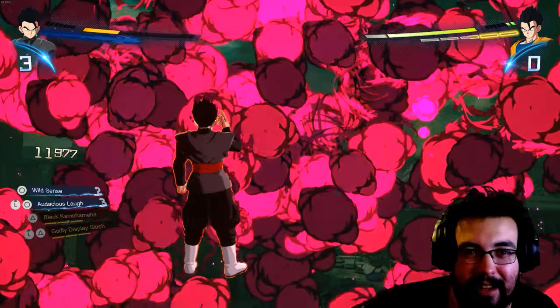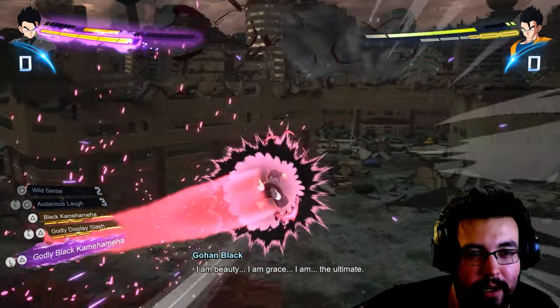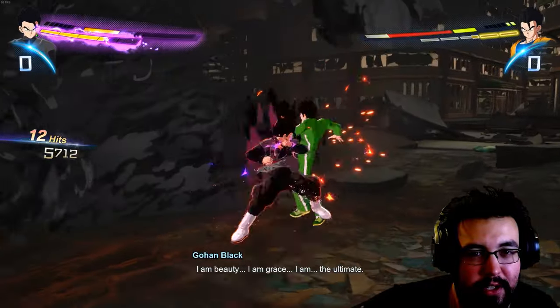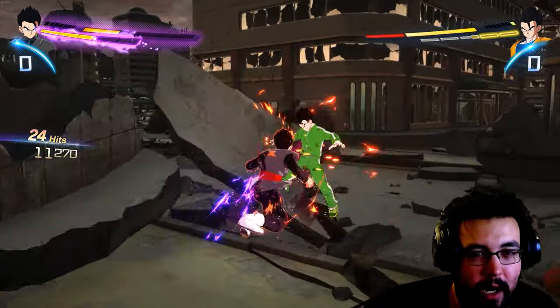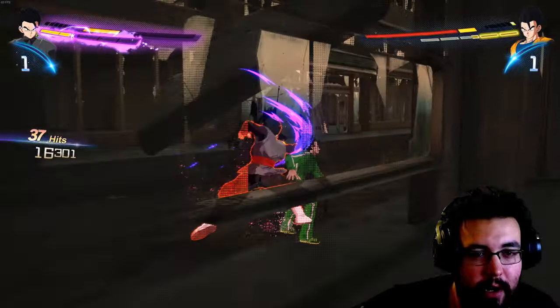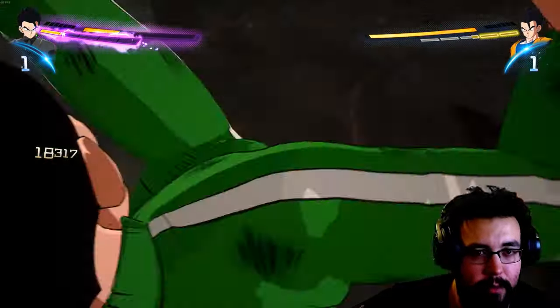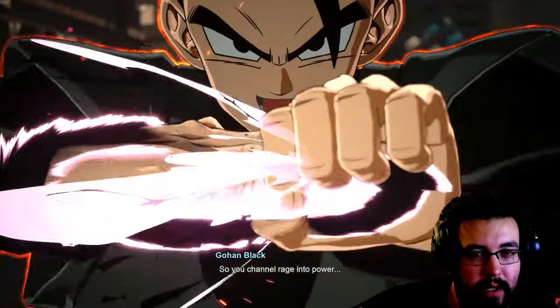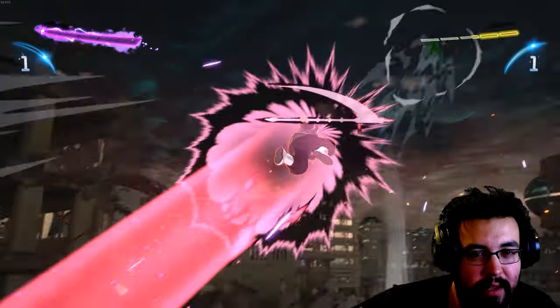I feel like he might be a bit unbalanced, because he does a ton of damage — you see right here. I did Audacious Laugh, showing that off. Because I was low on health, I just had to finish the guy off. I'm here doing combos, showing off his unique moves, because his moves are pretty unique comparatively to other characters as well. Just finishing it off with the ultimate once again, just etching it into the skull.